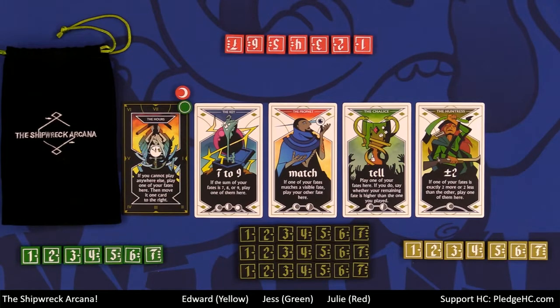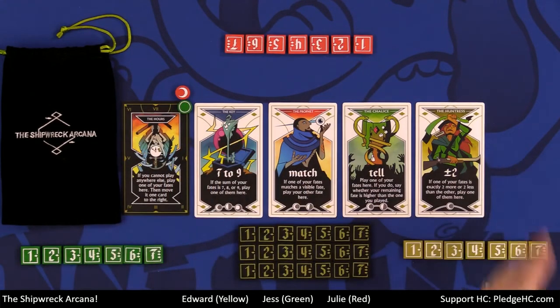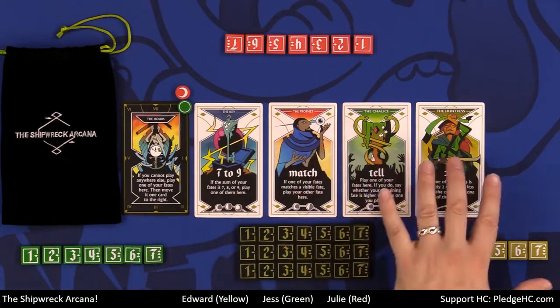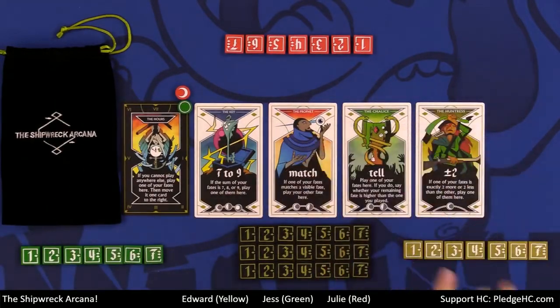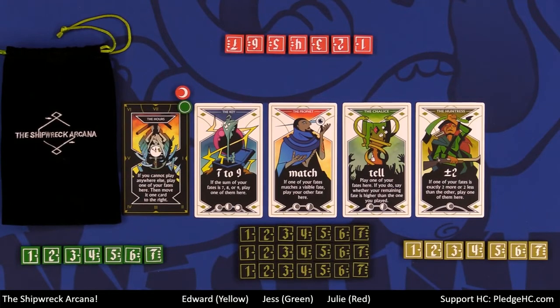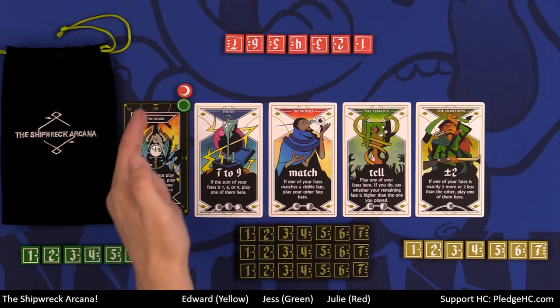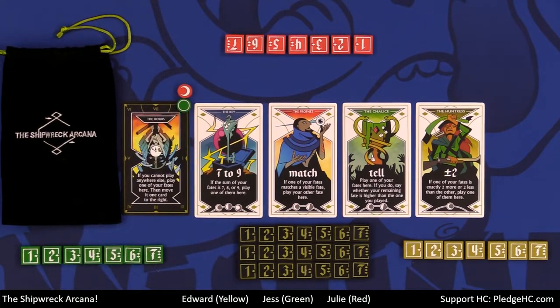We have four arcana cards out here, plus the hours card, randomly selected from the deck — we're playing with just the base deck today. Everyone has their own line token set, which serves as visual reminders and helpers for the other players. We have a doom marker and a score marker. The goal of the game is to get the score marker to seven before the doom marker reaches seven.